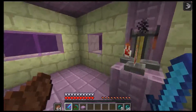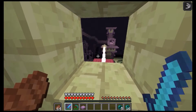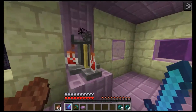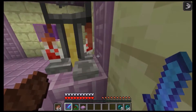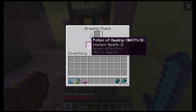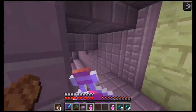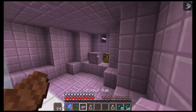As you guys can tell, there are some brewing stands right here. I haven't really seen that many videos on this, but inside the brewing stand there are actually two potions of instant health. I haven't seen that in many videos, but there it is.